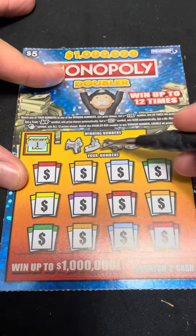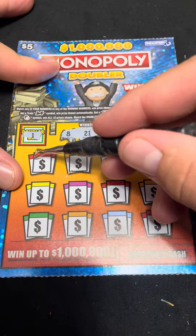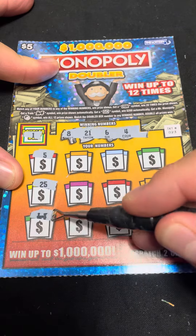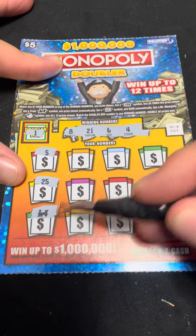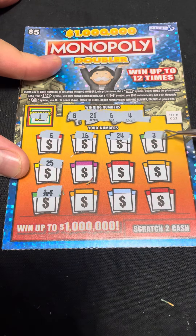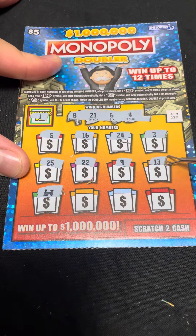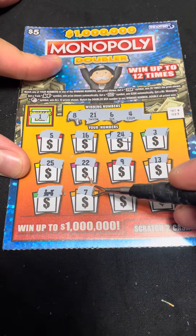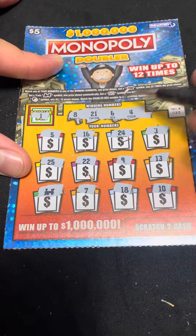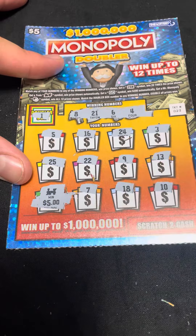Alright, two more of the five dollar. Let's see if we can get a win. We got a 1 — no 1. We got 8, 21, 6, and 4. Oh, we got a win down there — we got a train! Let's see if we can keep it going. Last show: 7, 18, and the last one is a 10. We just got a train, which is an automatic win!